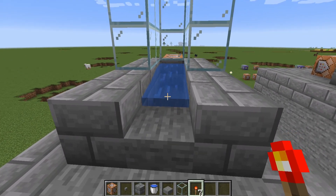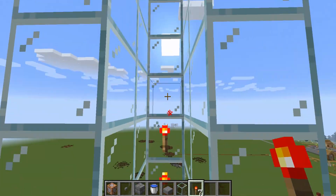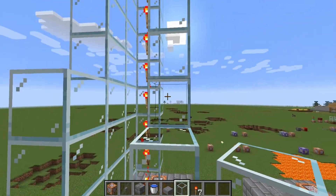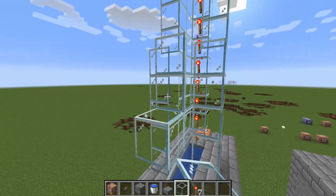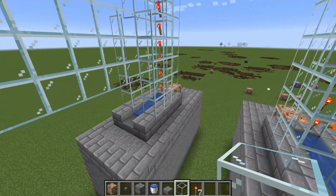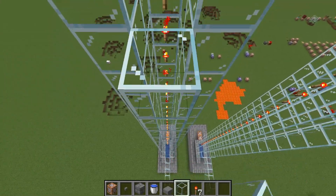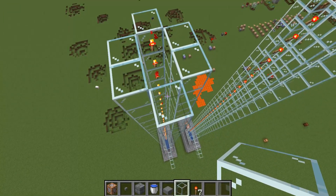Then build up 40 blocks high. Then place redstone torches all up this side. Put five glass blocks here and here, then three in the middle, extend these out by five blocks. Then build this side all the way to the top. That's so that TNT won't fall out of the column.